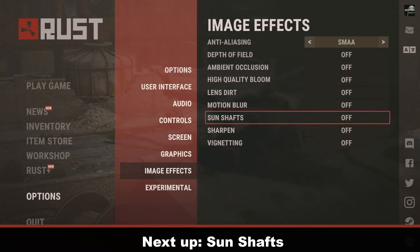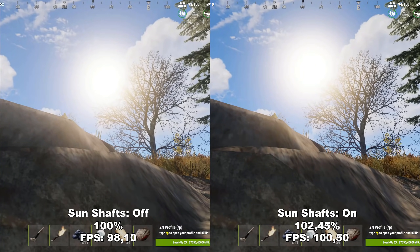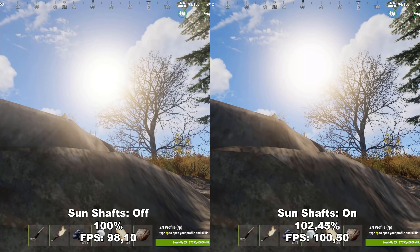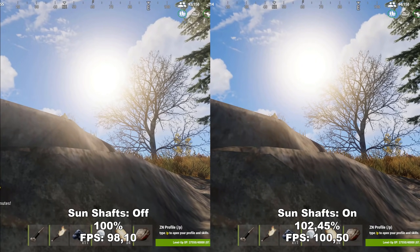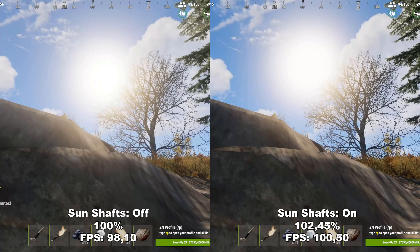Next up, we have Sun Shaft. Sun Shaft adds some extra light from very bright light sources — so the sun or the moon. Similar to my recommendation on High Quality Bloom, I would also recommend leaving this off because it can be kind of annoying to have extra light shining in your face while you're trying to fight enemies.